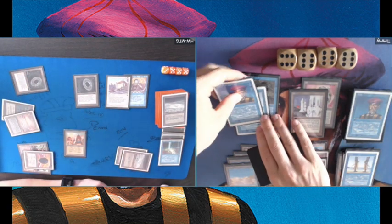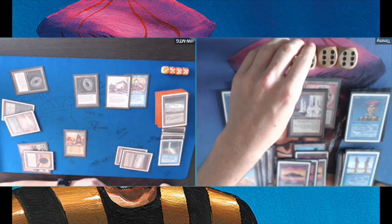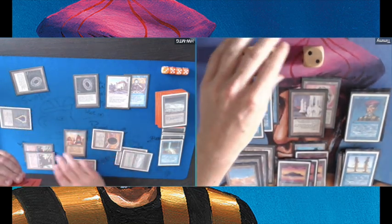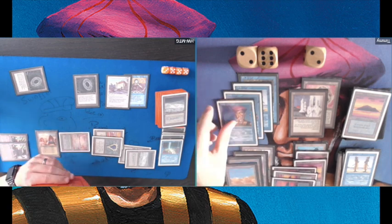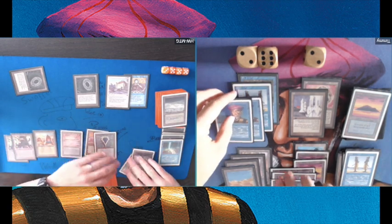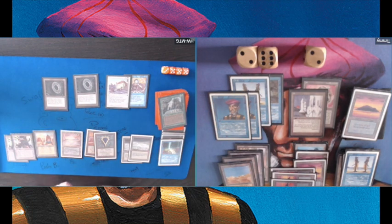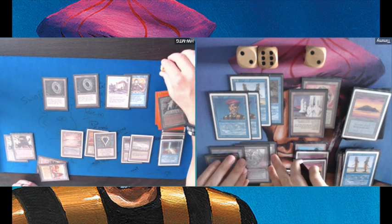I'm gaining some extra life but it's not that important — I'm on 28. Playing that extra Prodigal Sorcerer. Now it's looking good for me, but do I have time? That's the big question — do I have time, or is it too late? Because he can still mill me for four.